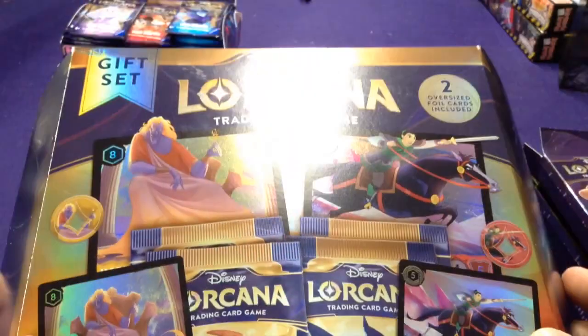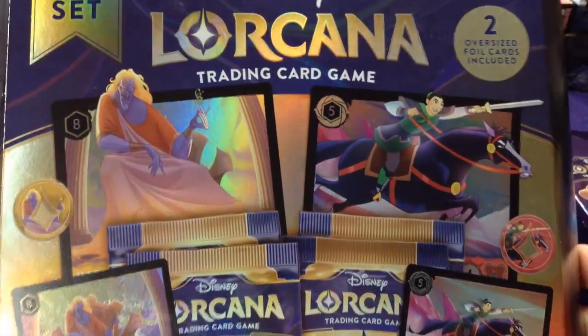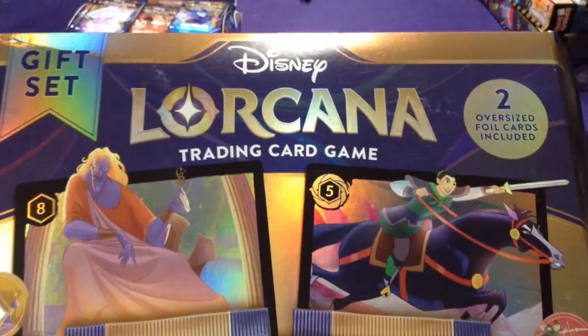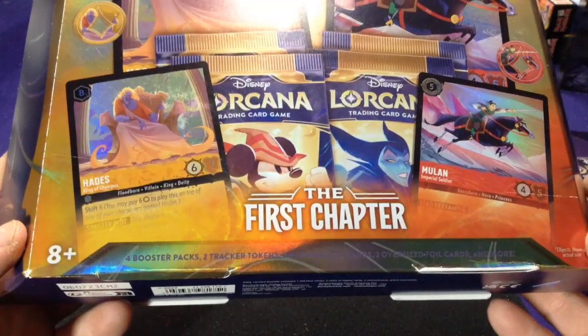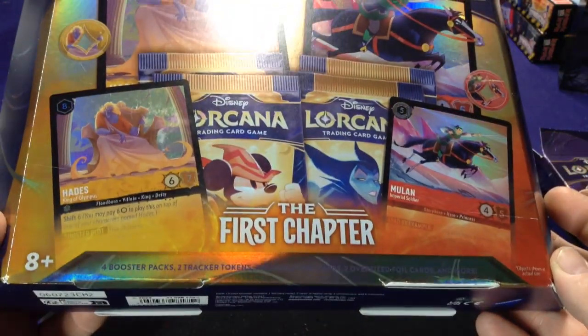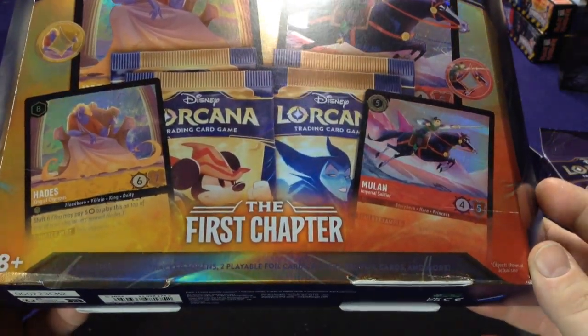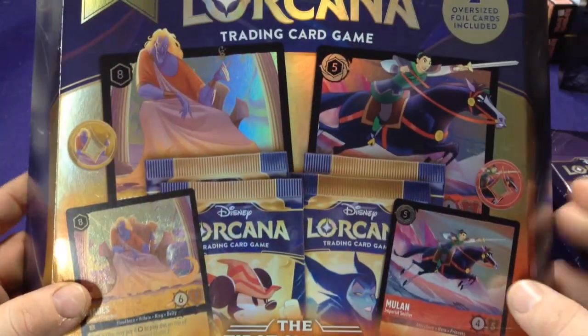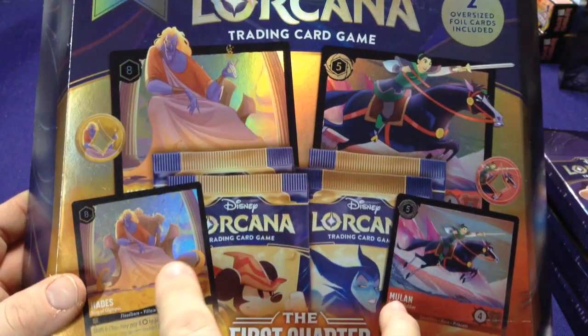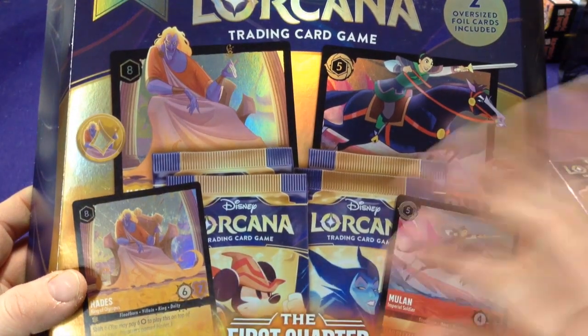Hey everyone, it's Jason. Welcome to another unboxing of Disney Lorcana the Trading Card Game, the first chapter. This is the special gift set box, which contains four booster packs, two special tracker tokens, two playable foil cards, and two oversized cards. So we're going to get the two big cards, the two special cards, and then four booster packs and some tokens.